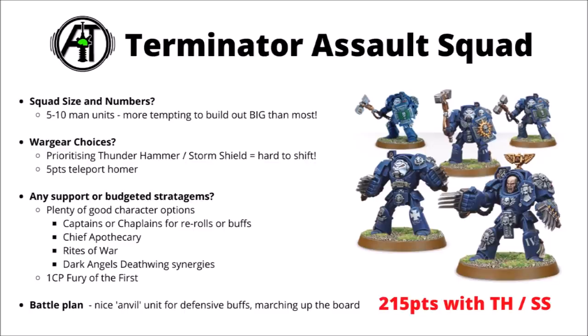Perhaps the most exciting of the three is the Terminator Assault Squad. Not too dissimilar from Bladeguard Veterans, they feel like a squad you can build around as a central anvil to the army. They work fine in five-model units, but seem quite good to build out towards ten models, layering as many damage and durability buffs on them as you can. I'd take more Thunderhammers and Storm Shields over Lightning Claws — the plus one to save from Storm Shields coupled with Terminator armour could make the squad really very hard to shift. With a meaty unit, you can largely handle most infantry through sheer weight of attacks. You could use captains or chaplains for re-rolls, a cheap apothecary, Rites of War, and things like Dark Angels or Black Templars can add even more, like the Pennant of Remembrance for minus one damage.